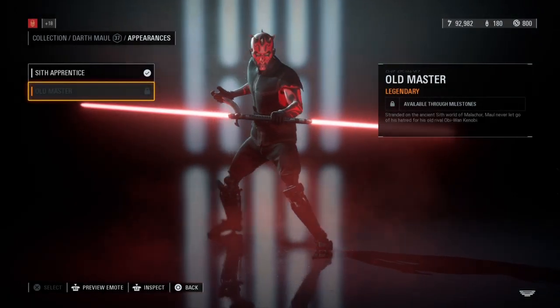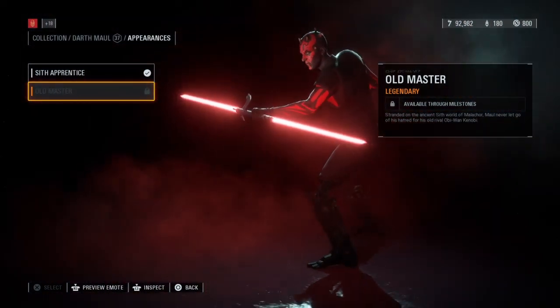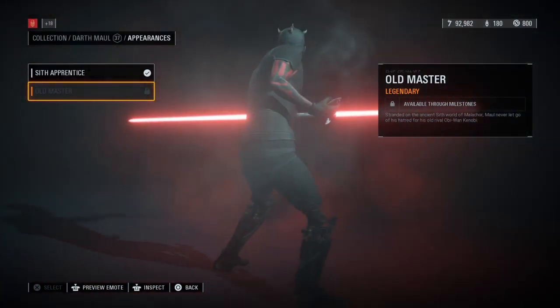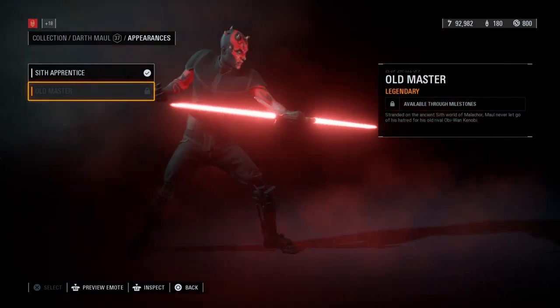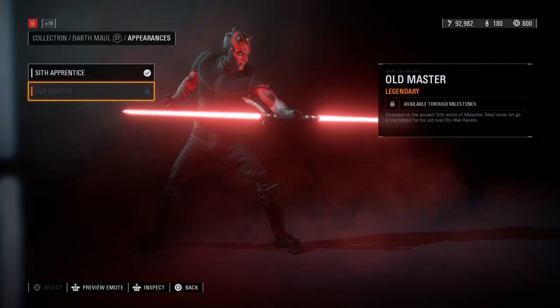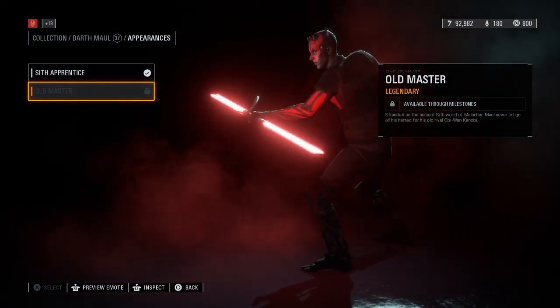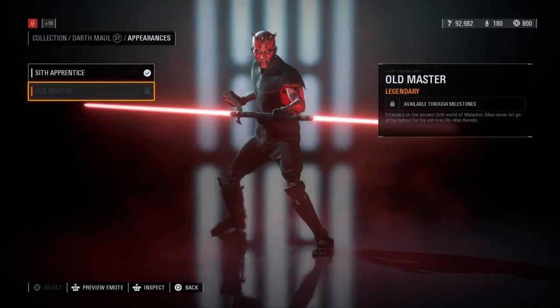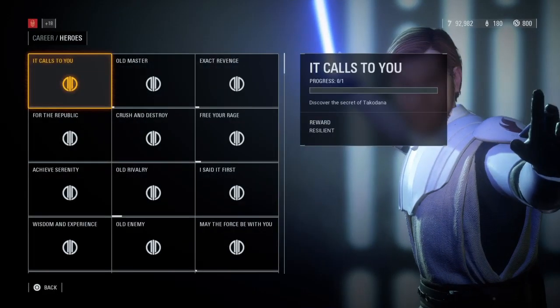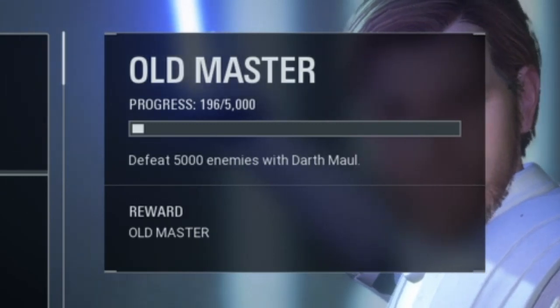With the addition of the final update in Battlefront 2, we got probably some of the coolest skins for characters that I've ever seen. The main one being for my boy, Darth Maul. If you're here for me to help you out and tell you the best tips and tricks on how to get the skin the fastest way possible, it's a specific challenge where you need to get 5000 kills with Darth Maul.